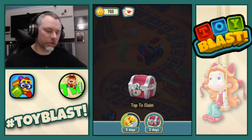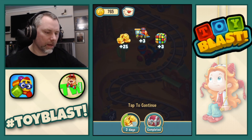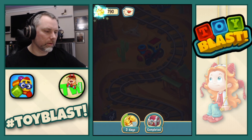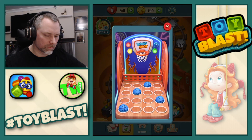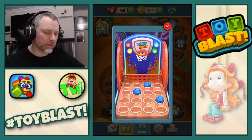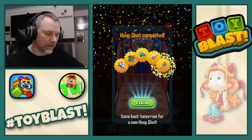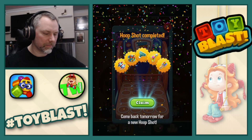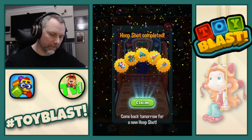Okay, treasure chest — we get to open it. 25 coins, three trains, and three puzzles. Nice. And we get the last basketball, which is the blue one. So we get a rotor, a puzzle, a hoover, a drill, and a paintbrush. So we'll claim that, thank you very much.